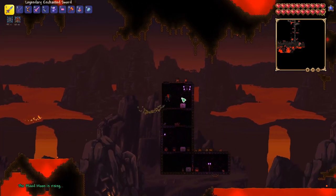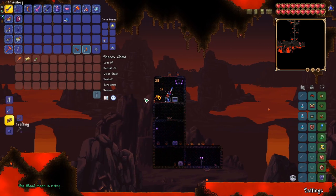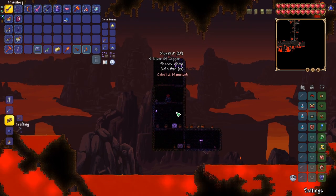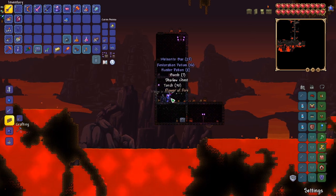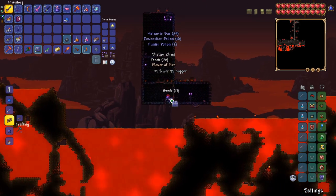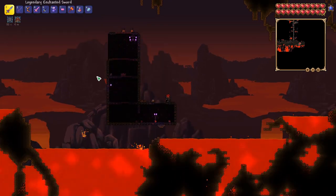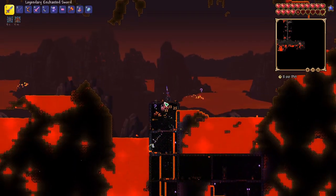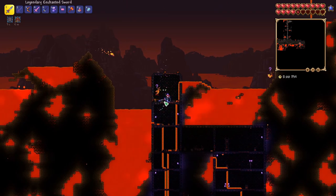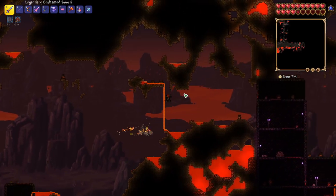We have three treasures all right next to each other — I've literally never seen anything like this. It's a tiny little house with three treasures in it, that's crazy. Unfortunately, we didn't get any melee stuff though. It's so cool to open three of those chests all right beside each other. In 1.4 it seems like I'm getting so many more fire blossoms in the underworld — I think they increased the spawn rate because I used to never find that many.